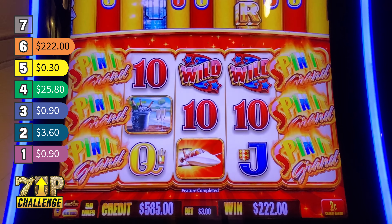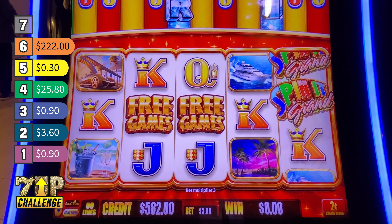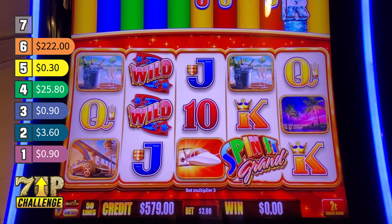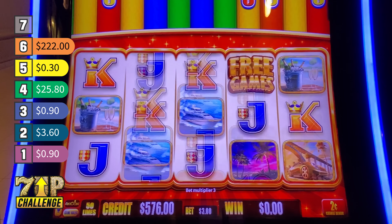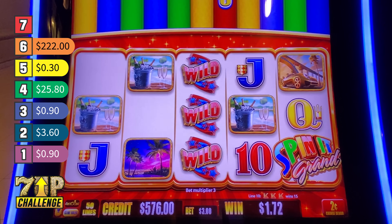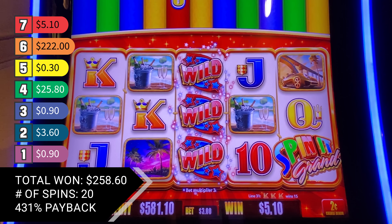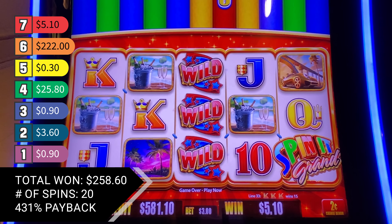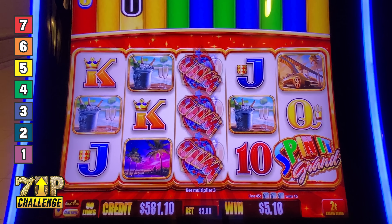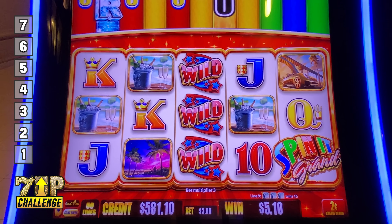We're looking for one more win to complete the $3 bets. $5.10 for the last win on $3 bets. So how much did I win altogether, and how many spins did it take to win seven times? We're doing good today. Next bet is $5.